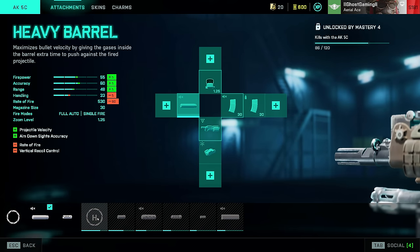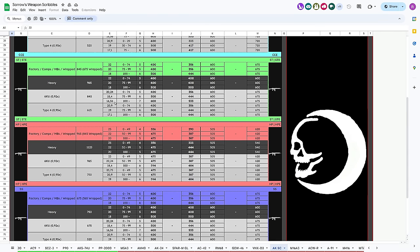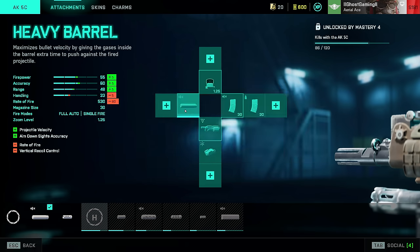There is a heavy barrel available, but in my eyes it isn't worth it — it nerfs your rate of fire by 90 and it only increases your bullet velocity. The velocity of this weapon, as you can see on Sorrow Scribbles — shout out to Sorrow, I'll leave a full link in the description — is 845 meters per second with standard ammunition. That is by no means slow, so you really don't need the heavy barrel to give you greater velocity.